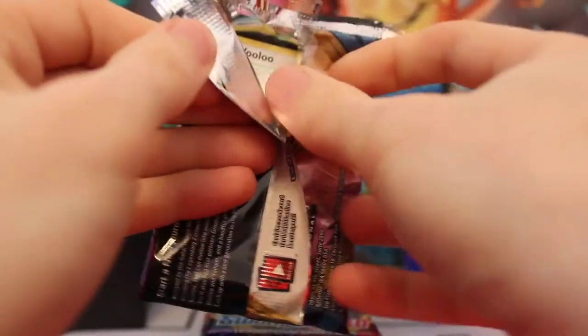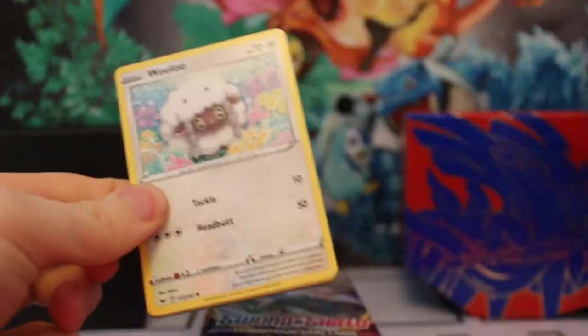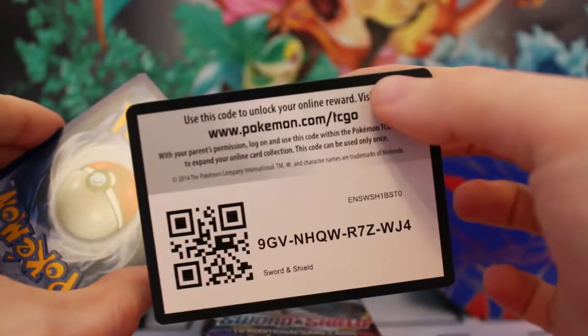Let's take the Zamazenta pack first. I really want some gold cards — I haven't pulled any gold cards yet. I haven't got any of the legendary Pokémon; I haven't got Zamazenta or Zacian. I have got a lot of this Wooloo guy though. Code card — good luck.